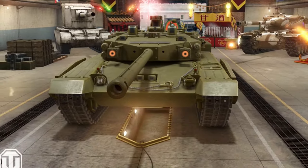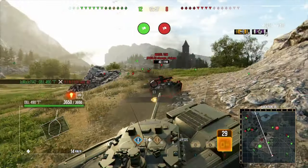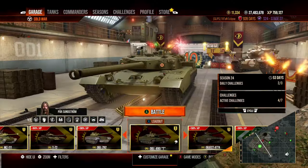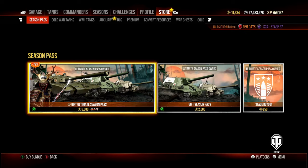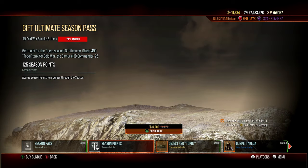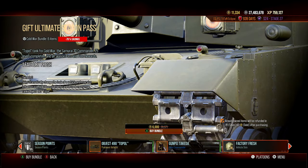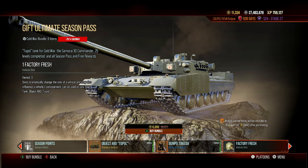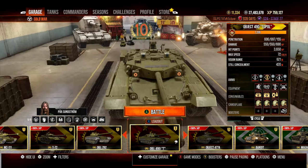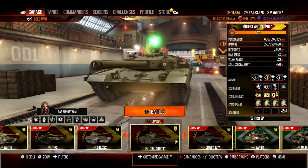Welcome to the Bringer of Karma within World of Tanks Console. It is the new ultimate season pass vehicle for this Tiger Season, coming in at 6,000 gold. It includes 25 levels automatically, a hero commander, and a factory fresh skin which acts as camouflage on this vehicle — essentially just a blank skin that you don't have to pay camo for.